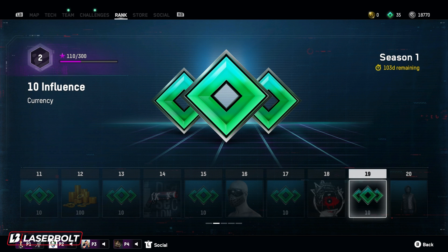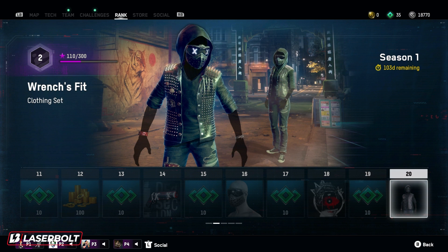For number 19, another set of influence currency. Trust me, even though it looks like you're getting too much, you are definitely going to be satisfied because it's going to help you out quite a lot, especially for all the activities in the online mode. Moving along to level 20, we're going to be able to pick up the Wrench clothing set. It's going to pair perfectly with the mask and tie the whole outfit together. Looks really clean and I think a lot of people are going to enjoy this one.